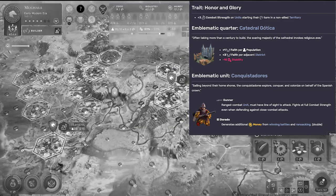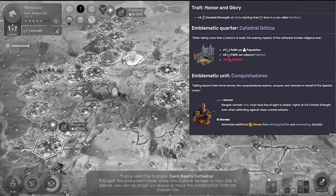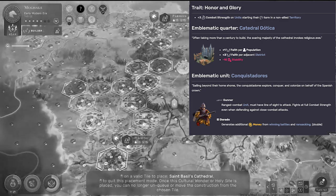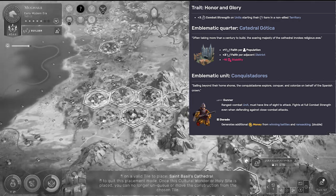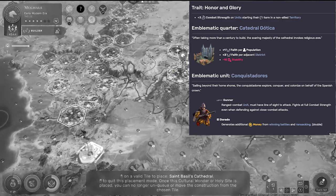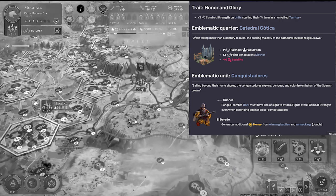Next up, we have Spain. The Spanish are pretty strong. Again, we can see a strong influence on faith — lots of faith cultures in this era. Their emblematic quarter receives plus one faith per population, so you can get like plus 10 faith easy with that, plus three faith per adjacent district at the cost of 10 stability. Nice to have if you're going the faith game.